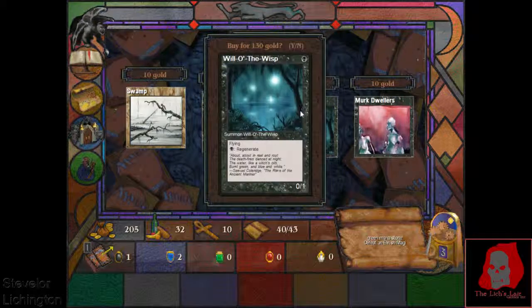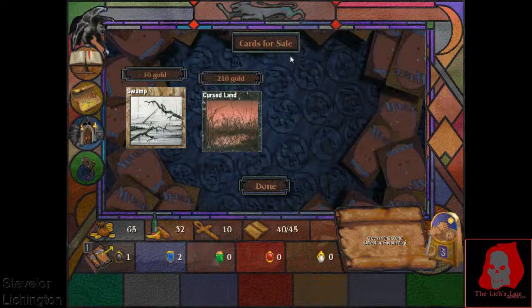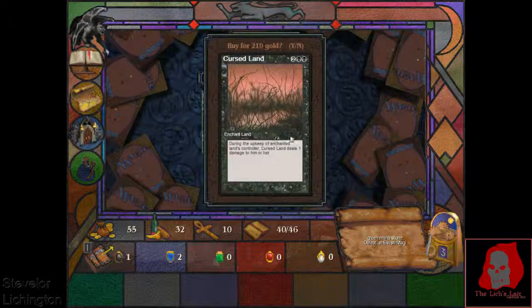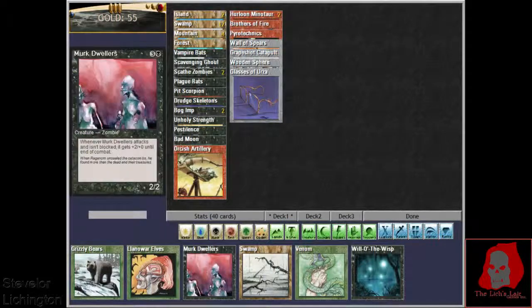So here we go. We got Will-O-The-Wisp and a Swamp, which is a very good all-around wall — we're definitely taking that. Go ahead and take the Muk Dwellers and the Swamp. Cursed Land is actually quite good; maybe we should have put our money into that. Let's edit our deck and see if we can sell off some cards.